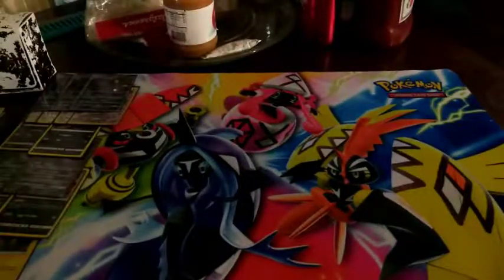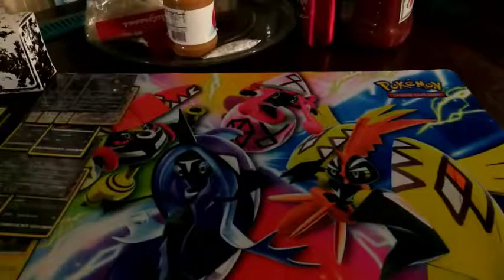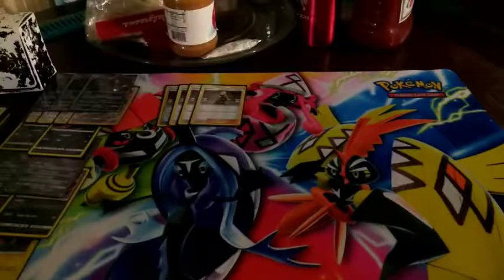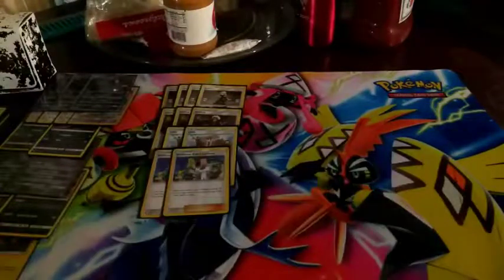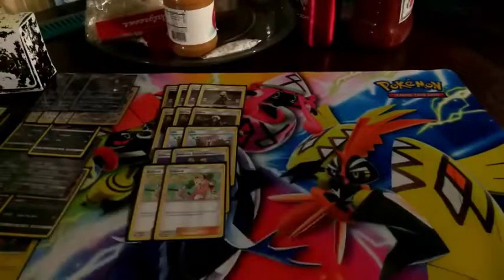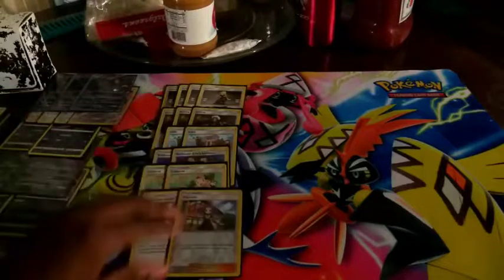For supporters we're playing: four Cynthia as our main draw support, three Guzma as our Lysandre, two Lillie, two Professor Elm's Lecture, two Copycat, one Erika's Hospitality, and one Kukui for extra damage.